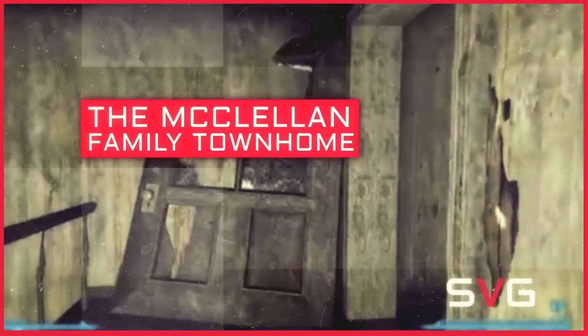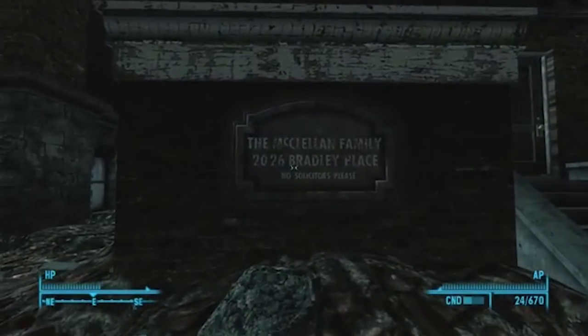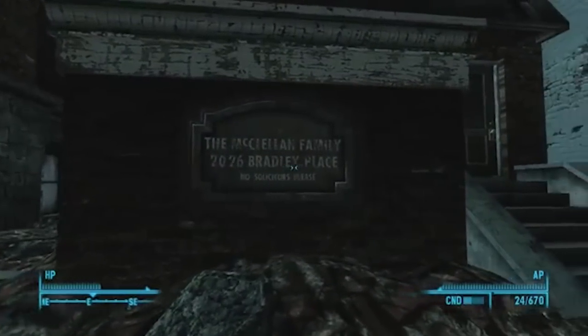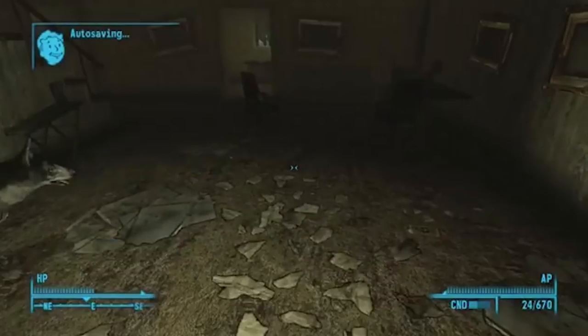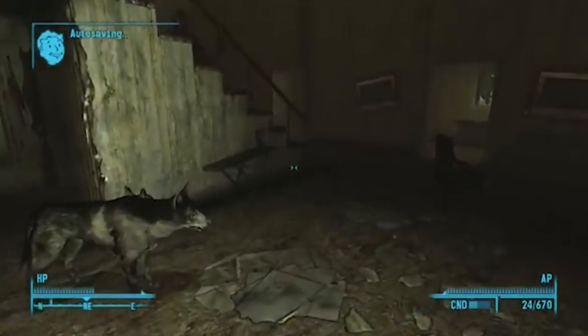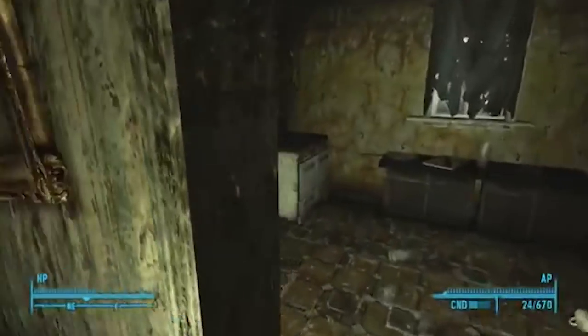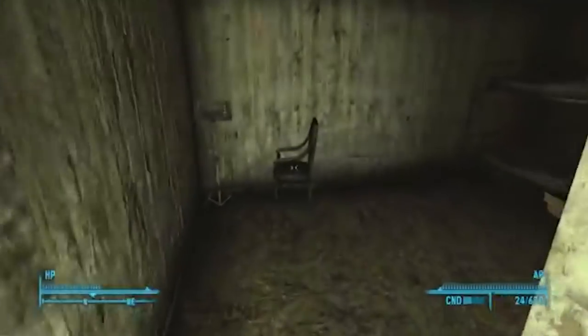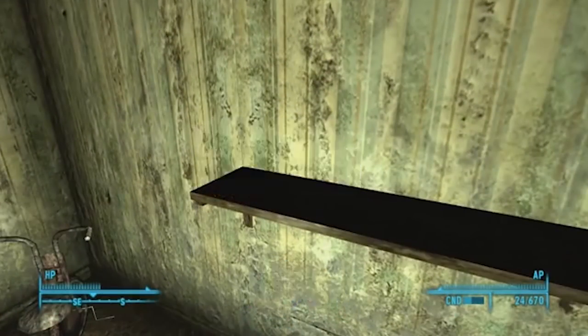The McClellan Family Townhome. Speaking of literary references, the McClellan Family Townhome seems to be a reference to a Ray Bradbury short story called 'There Will Come Soft Rains,' which has to do with a robotic house that still tries to perform its duties, not realizing that its family passed away in a nuclear war. Only three of the McClellans are accounted for in Fallout 3 — the boy, Muffy the dog, and a Mr. Handy robot.